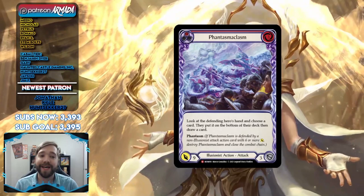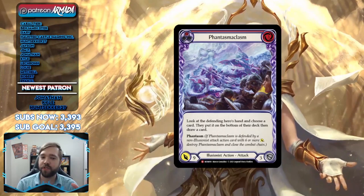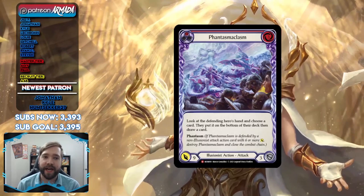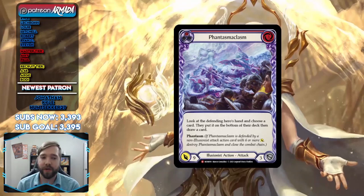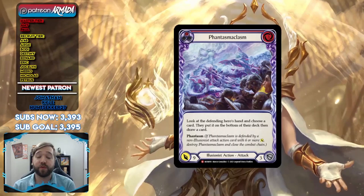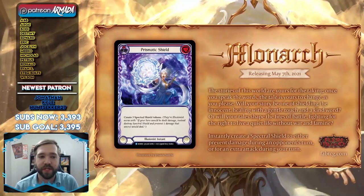Phantasm is the keyword for Illusionist. It says: if Phantasmaclasm is defended by a non-Illusionist attack action card with six or more attack, destroy Phantasmaclasm and close the combat chain. So Phantasm is essentially forcing your opponent to run six-attack action cards to cleanly block it. If they block with a six-attack action card or higher, the Phantasm card just disappears — your opponent has discovered it's all a clever ruse and they take no damage. But the on-play ability going off before that even happens is gross. This card is every bit worthy of a Majestic.